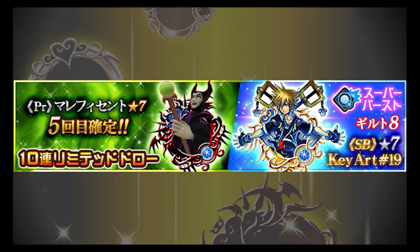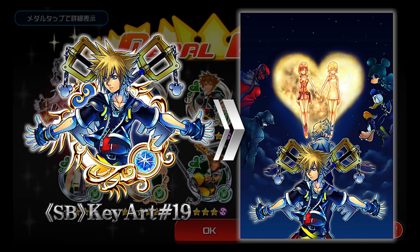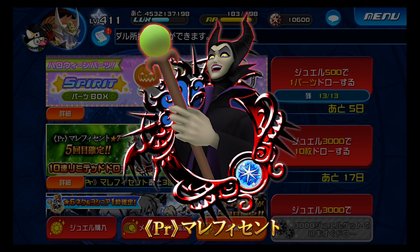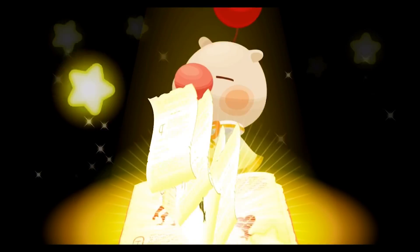We have a new banner — it's going to be the Super Burst Key Art 19 and Prime Maleficent banner. This is the first time we see an upright Super Burst medal, so it's pretty cool. For this banner, it comes with a trait medal for Key Art 19 every pull, and you also get a 6-star Prime Maleficent in every pull. On the 5th pull, you get a 7-star Prime Maleficent. And not only that, but they're both 120 pet points. You can definitely raise up your pet points and get pet rank 11.